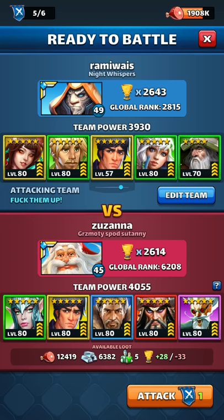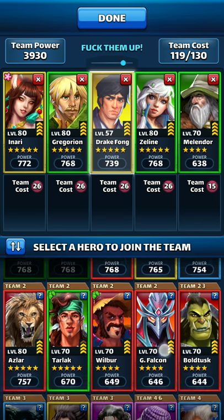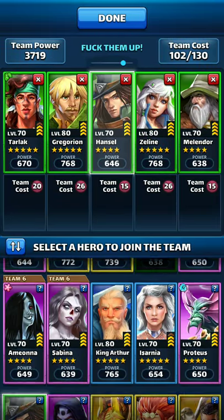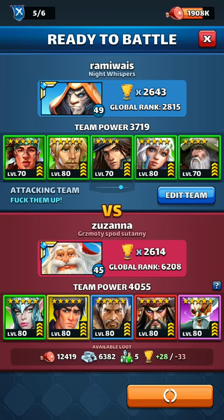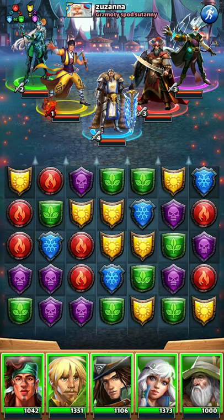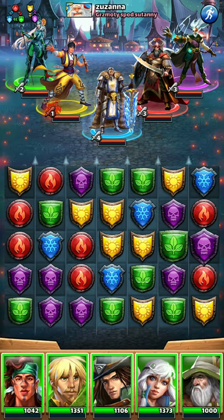Let's take this match and go with green. I'm putting Tarlak and Hansel. I'm a little low on greens. I usually prefer to bring two healers to a mono match, but this is what I have. Let's try it out.